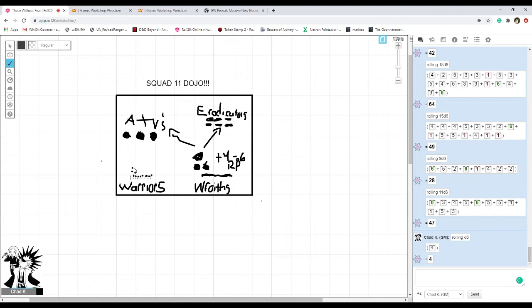Now let's put this into a full game scenario. You have a Ghost Arc, and Ghost Arcs get to add d3 warriors back to a warrior squad. But there's also a stratagem where you can spend one command point to add d6 warriors back instead — one stratagem point can potentially restore half a unit.